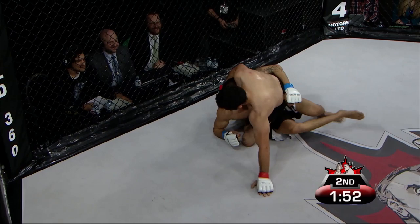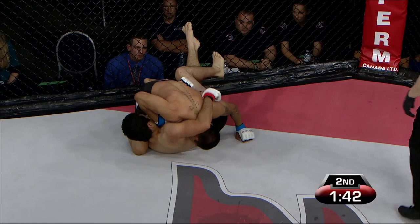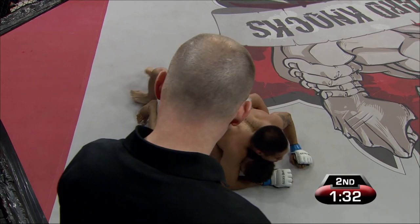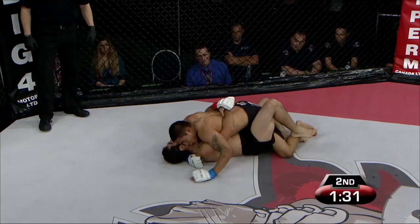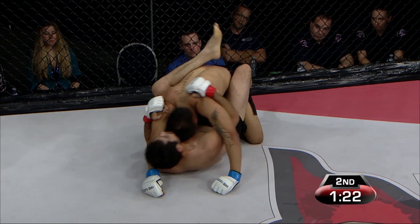Miguel Toch still on top. Gray Patino eventually finds his way out of it and manages a takedown of his own. Trying to put some authority on it — that's something Gray Patino needs to do. He hasn't had any exclamation points in this fight yet, and that's what judges look for: a move they remember. That's going to stick in their mind, especially if he can stay on top for the majority of this round.